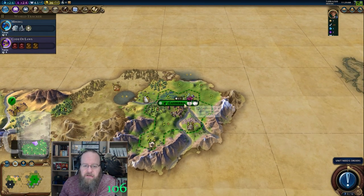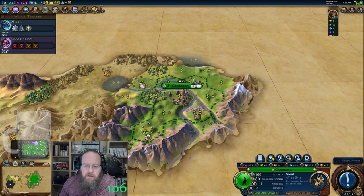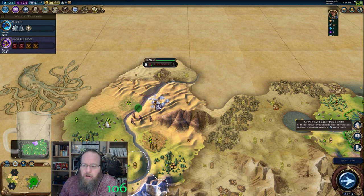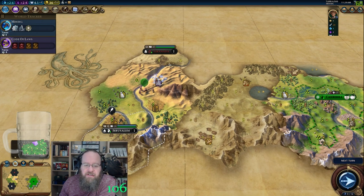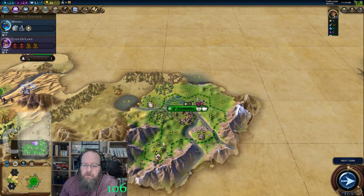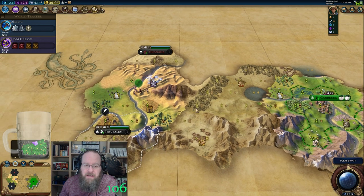Turn 6 and we've already expanded our borders — 2 turns on growth, 3 turns on the scout. Step along this river and there's Granada right out of the gate. Two first meets! This is great for a Pantheon and great for building units in the capital — building units in the capital get plus-2 production. Those are a couple of fantastic first meets.